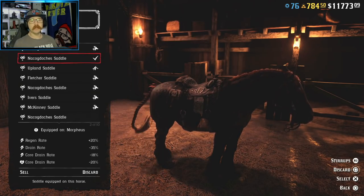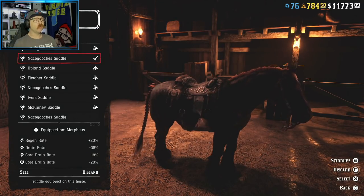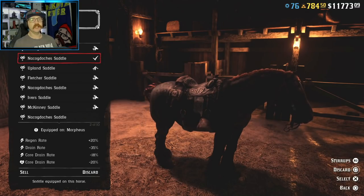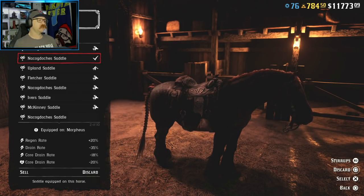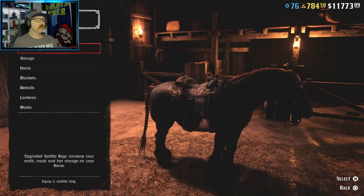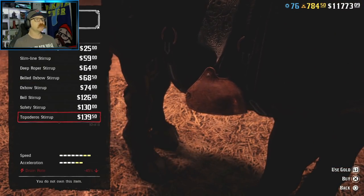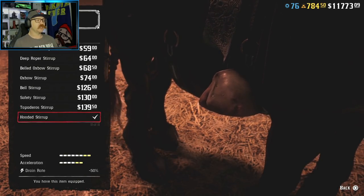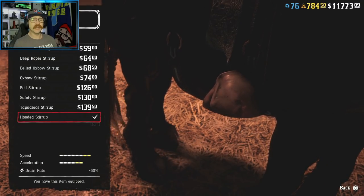The ability to make any horse great for overall performance is because of its equipment — the saddle. The Nacodoches saddle is the number one saddle in the game, unlocked at rank 35. The reason it is number one is it's the only saddle in the game that has a stamina drain rate — negative 35. It also has the ability to add stirrups, all the way up to the hooded stirrups, which add an additional negative 50 to that drain rate, giving the Nacodoches saddle an overall drain rate of negative 85.